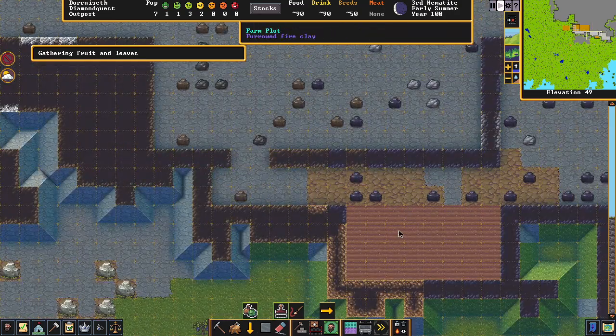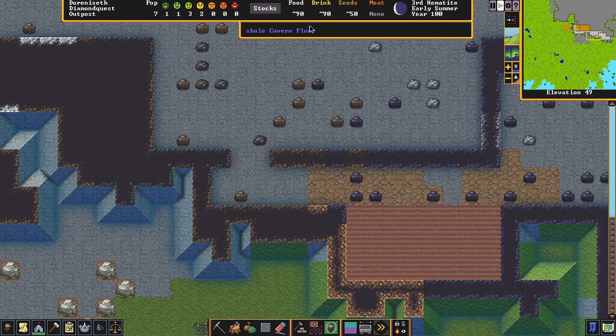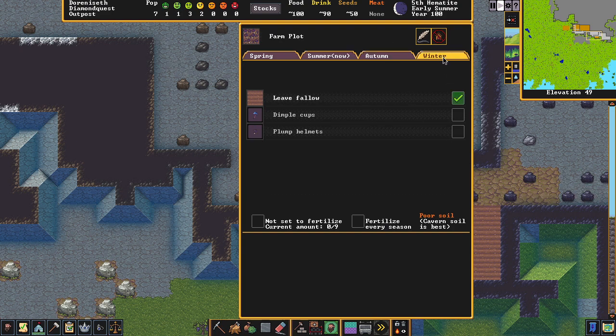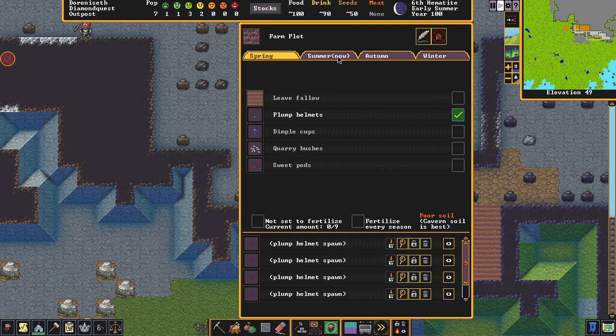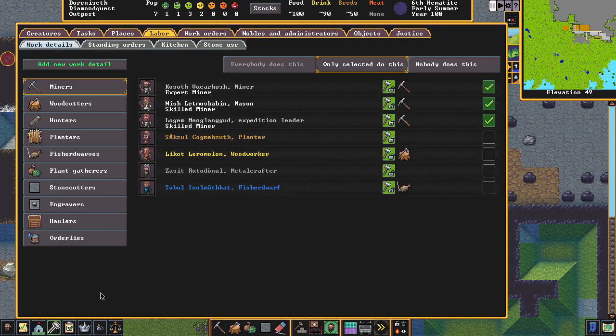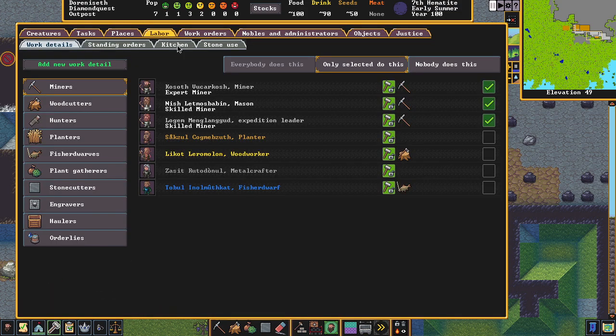Our farm is done. Click on it — the farmer's going to come and get it started. When you open the farm, the big thing we want is Plump Helmets. Set them to plant every season — dwarves love plump helmets because they can make wine out of them. You reuse the seeds after brewing; it will replant them.